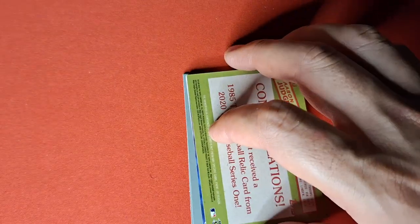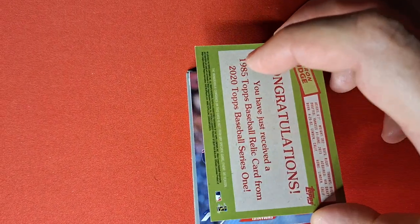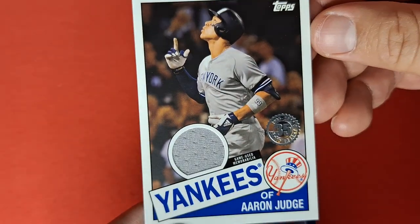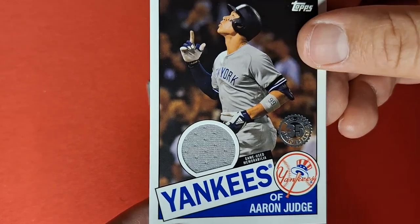Let's show you — I can see. Oh, it's a relic. Oh God, I hate relics. Who is it? It's Aaron Judge. Okay, alright. Well, I mean, at least it's a relic of a good player — not Shedlong or anyone like that.